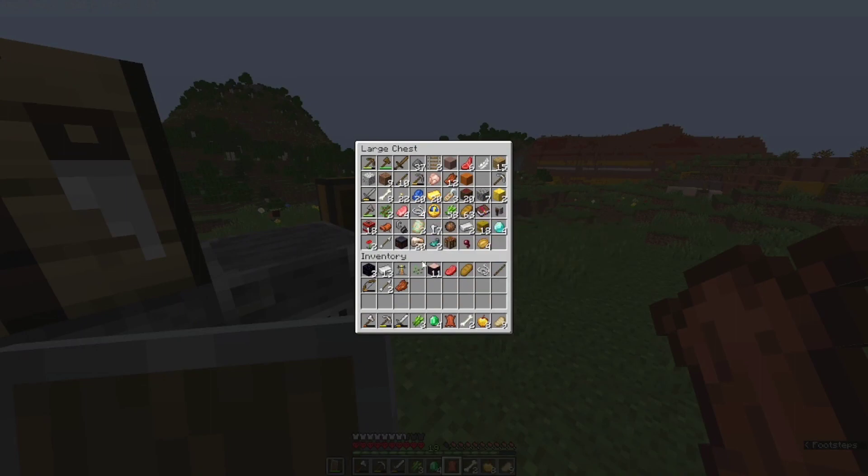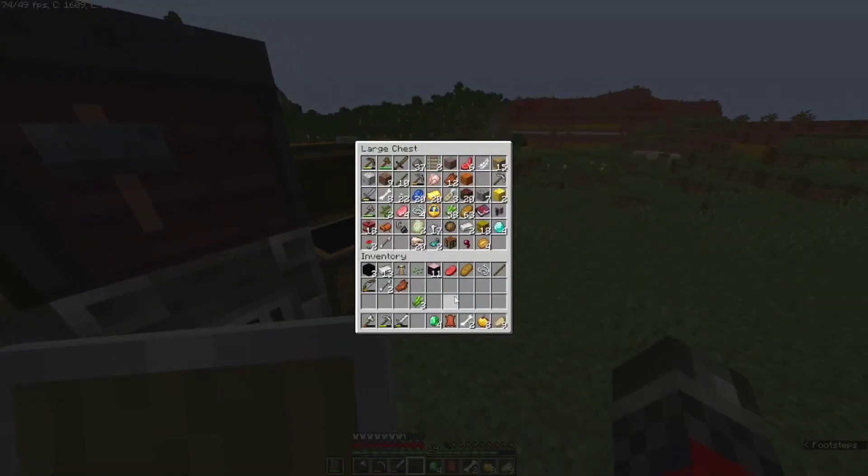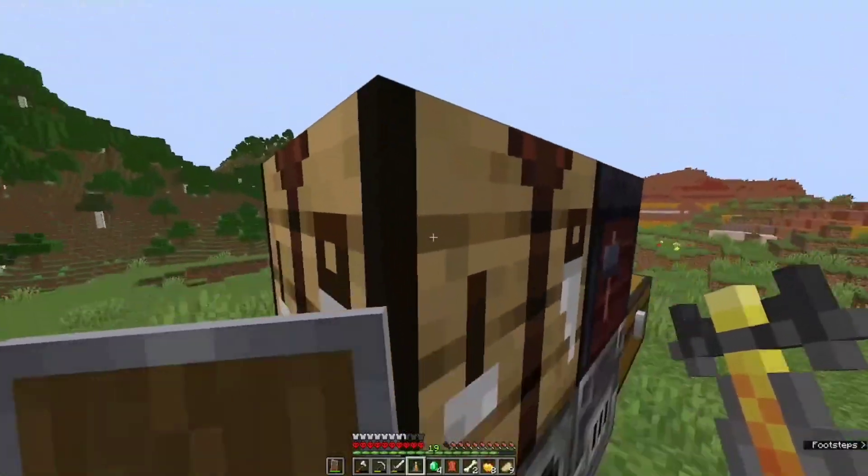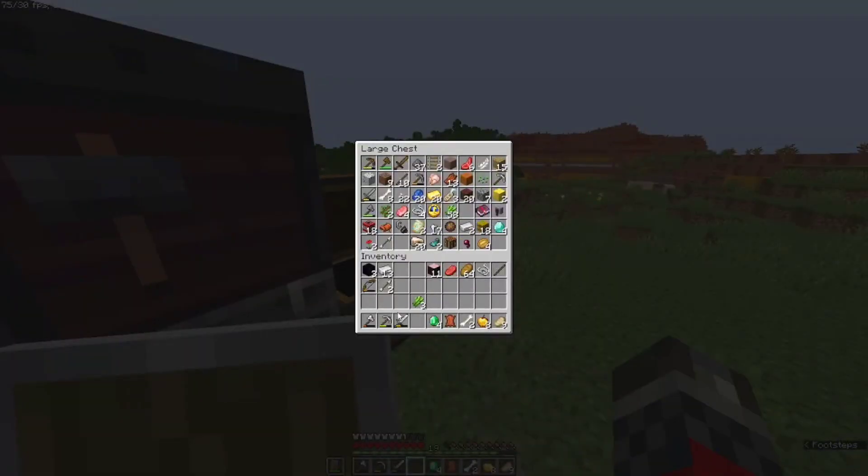Oh, I got the dune armor trim — that's right, I got the dune armor trim. Where did I get that? Oh, I already got some diamonds. Well, we're gonna get our first full set of diamonds in today's episode. Alright, we got a brewing stand. I definitely have to make a base soon though.